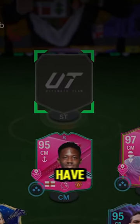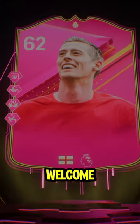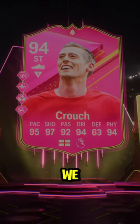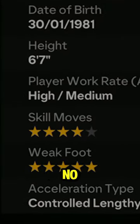Finally, EA are letting us have some fun. Welcome 6'7 Peter Crouch. Welcome to Baller or Bust, where we test FIFA cards so you don't have to. Of course, 95 overall with no 5-star 5-star. Typical EA.